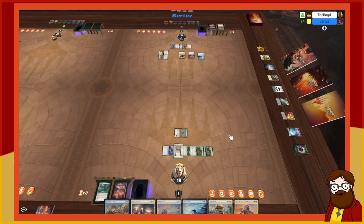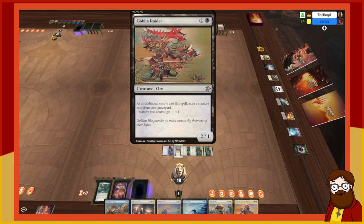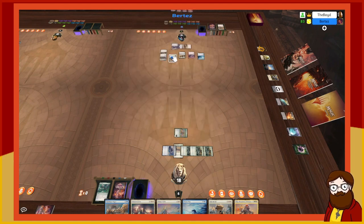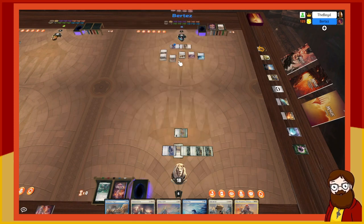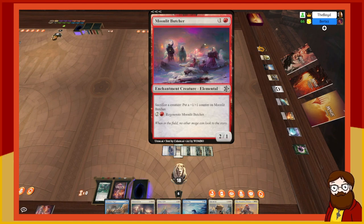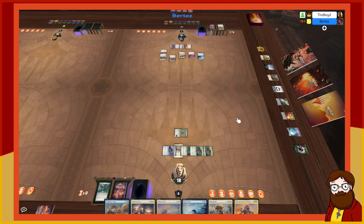You take four and go down to 16. I pass. I untap and draw — tap to play Goblin Raider. I have something in the graveyard — exile the dragon. Goblin Raider: two-mana 2/1, additional cost exile a creature card from your graveyard, creatures you control get plus one/plus one. So it's a 3/2. You have a 3/3 Faceless Lurker, a 3/2 Moonlit Butcher, and a 2/2 Dalcan Mentor.